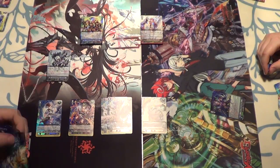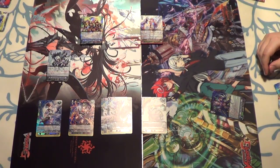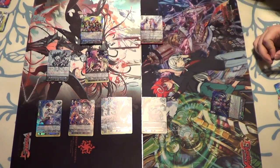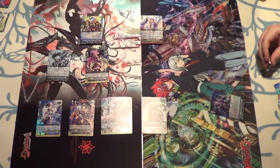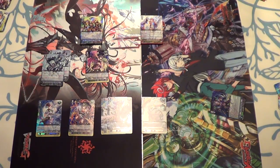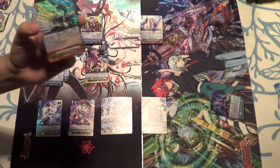Giant Rising Great Star. Charge — counter-blast one, choose a card from your hand, put it into your soul. When this is placed on vanguard or rearguard and you pay the cost, search your deck for up to one grade two or less with the charge ability, call it to an open rearguard, shuffle your deck. If this unit is charging, it gets plus 3k until end of turn. GB2 — at end of each turn, if number of your rearguards is two or less, choose one of your rearguards and put it into your soul; if you do, draw a card.